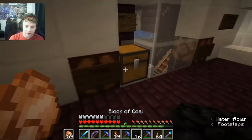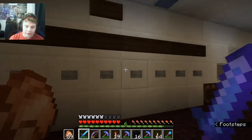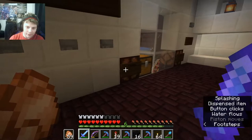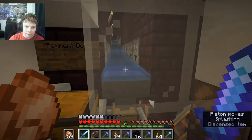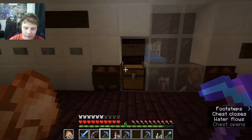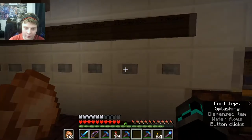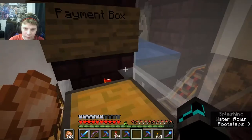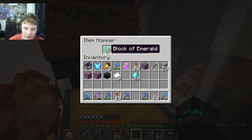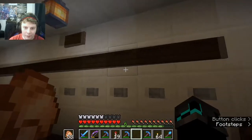Now let's say I put in one diamond and then I came over here and clicked both items at the same time, trying to cheat the system. You'll see one shoots out but the other one does not come out, so you just get the one block that you paid for. That's just supposed to be an anti-cheat thing to try to keep people from cheating the system.